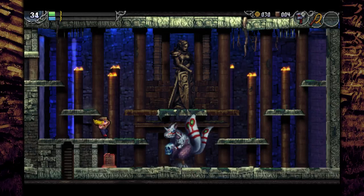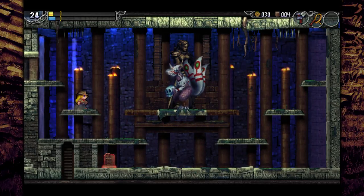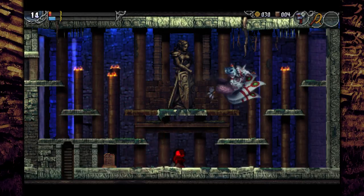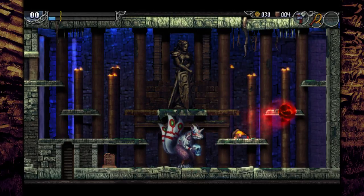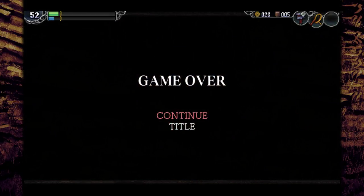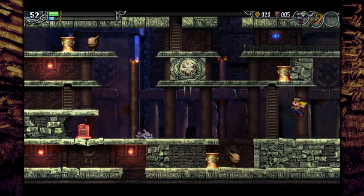We can get shurikens in this area. If you stand over here on this platform and jump, the boss cannot hit you because you can attack at long range. But I guess I have to show you the hard way — or I could just die. So let's get the shuriken. That's exactly why it's a good idea to get it first; it's just right over here, and I can't believe I forgot about it.